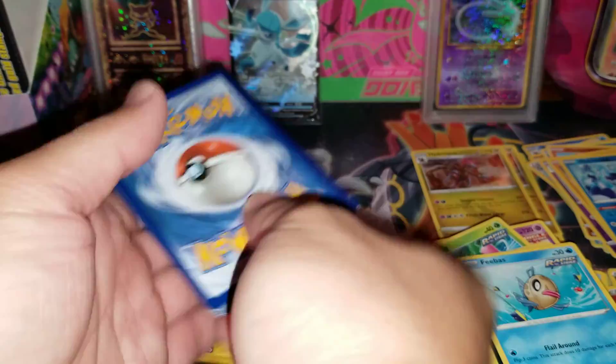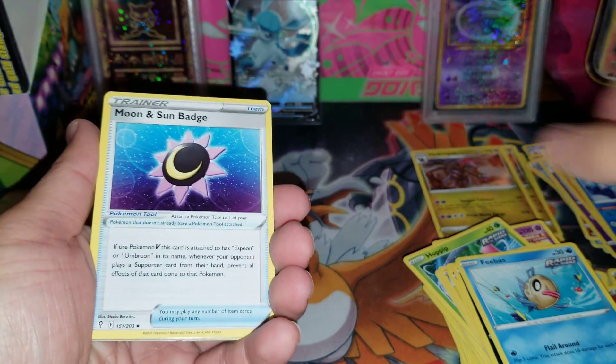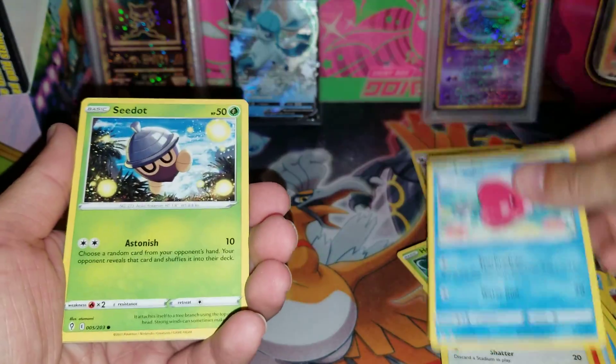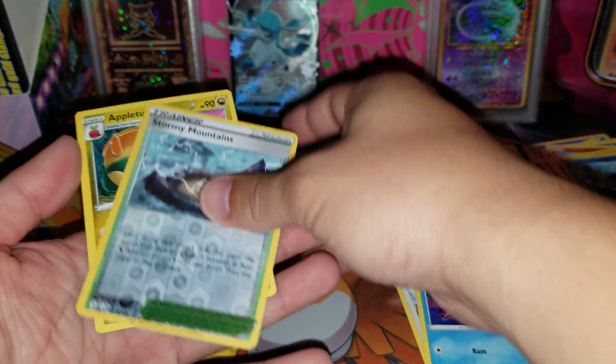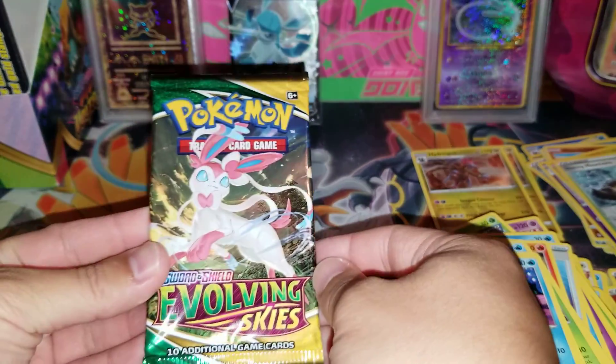Co-card. Fire Energy, Fire Energy — is this a sign? Pyroar, Vigoroth, Luvdisc, Seedot, Sliggoo, Swablu, Carvanha, Stormy Mountain. And the rare — oh, this is rough. Nothing.